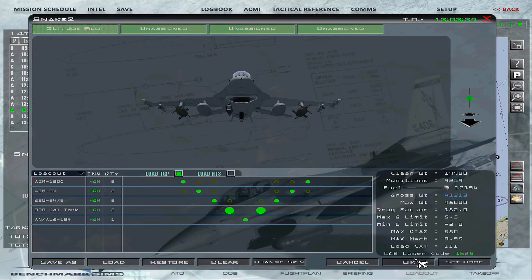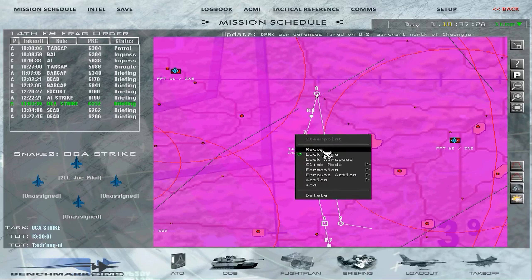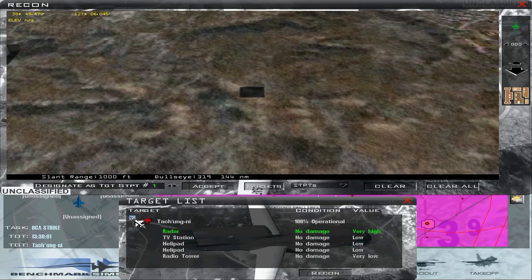Opening the loadout screen, we note that our aircraft is equipped with 2 GBU-24B laser-guided bombs and a targeting pod. The target is located at steer point 7. We recon the target area and, as the radar is marked as a very high value target, we select it and set it as a target type steer point. Steer point 7 now points to the precise latitude and longitude of the Takung-ni radar.